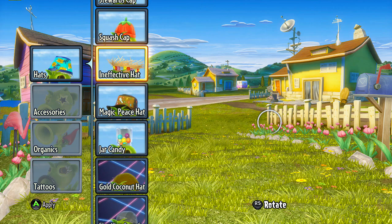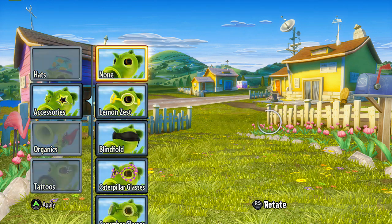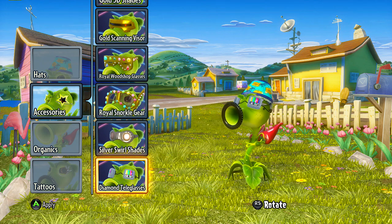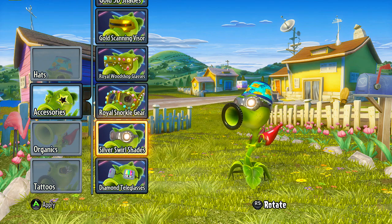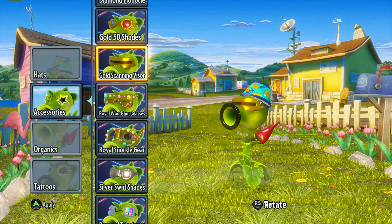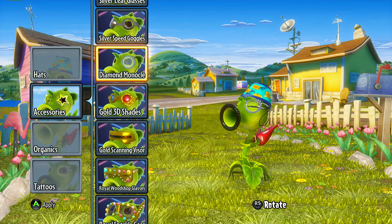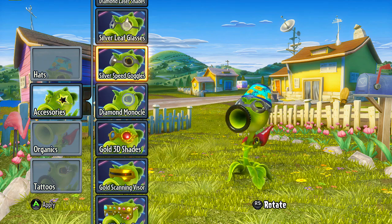Really all they're doing with these hats and organics and stuff is just giving the existing ones a gold coloring — or gold, or diamond, or silver. I'm not super impressed by them, but you can look pretty cool wearing all of this gold outfit's gear on here. I think some of our characters do have them on. We'll keep scrolling through here, just showing these all off, so that way you know what they look like and if you get one, you know what more kind of goes with it.